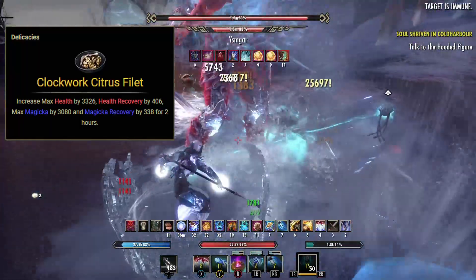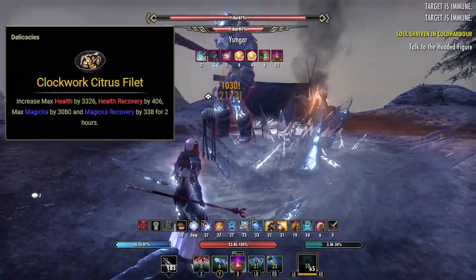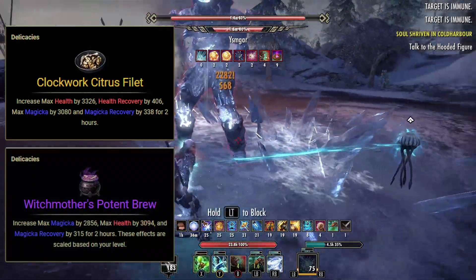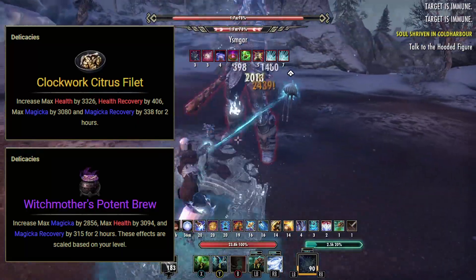It is a gold quality food, so it can be expensive to make or pick up from the Guild Store. In that case, you can use the Witch Mother's Potent Brew. It does have reduced stats and no health recovery, but it is much cheaper and the stats difference is minuscule.